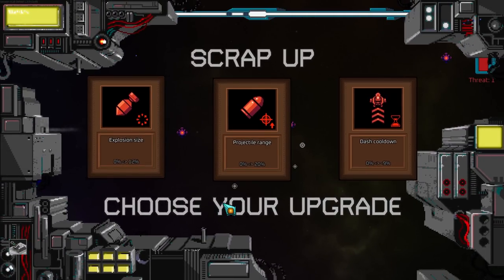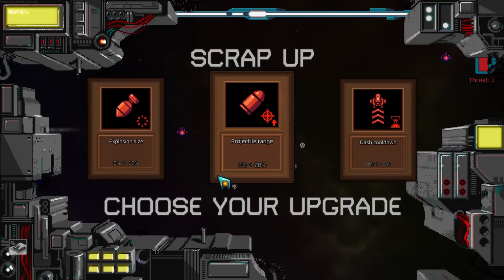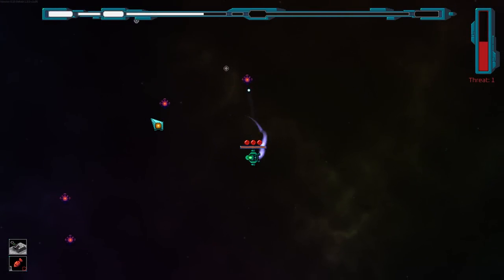It's fairly bog standard stat upgrades across the board. There's no sets or anything like that. So it's just like, do you want projectile range, explosion size, or dash cooldown? Let's go for explosion size — I'm going to see if I can make a big boom.